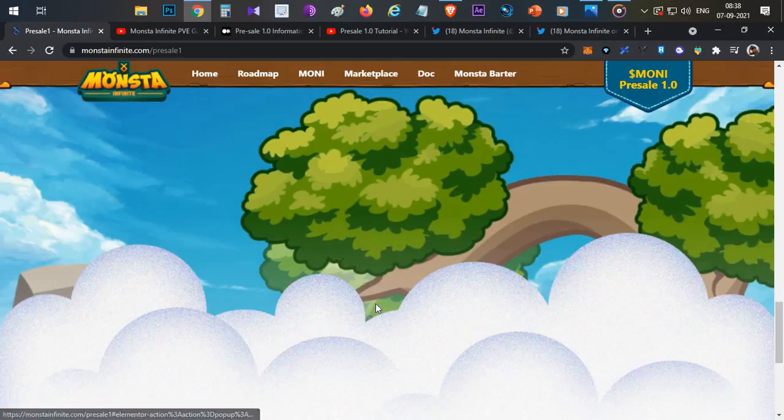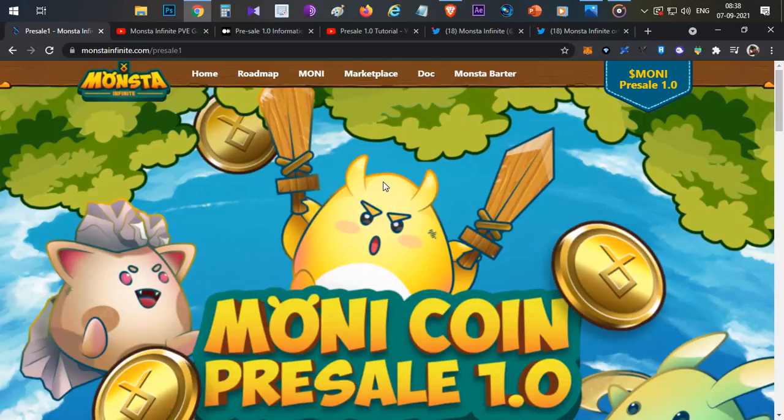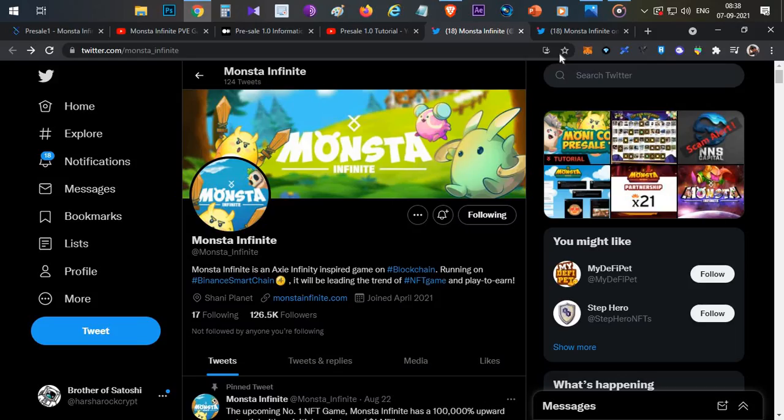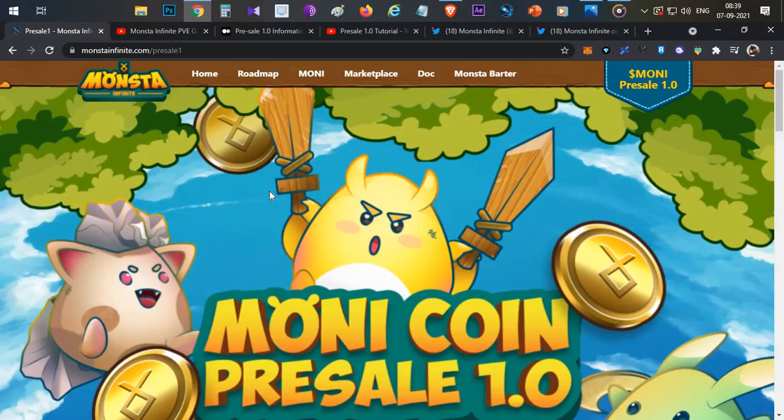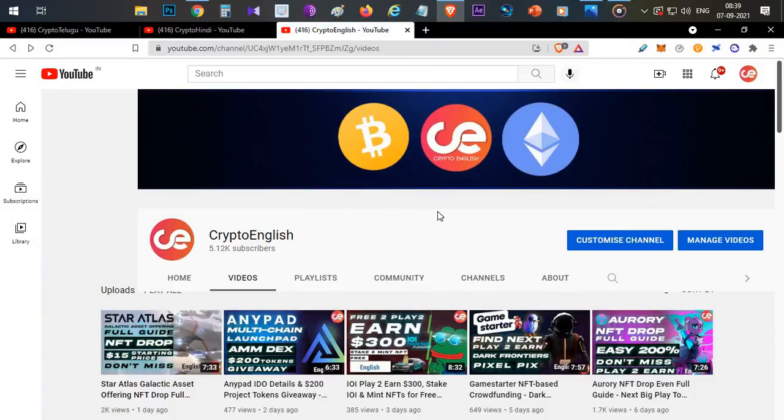That's all about pre-sale 1 and pre-sale 2. Definitely try this token sale — this project is going to be really huge, but keep in mind their tokens have a vesting schedule. Also, if you're following Monster Infinity and my Telegram channel, I posted updates about the Inception Monster. The Inception Monster sale is over, but they are giving away 20 Inception Monsters in an article contest closing today. If you're good at content creation, participate and submit your details — you could win one Inception Monster valued at at least 1 BNB. If you like the video click the like button, if you're new subscribe, and enable notifications. Thanks for watching. Jai Hind!